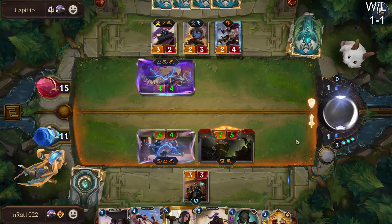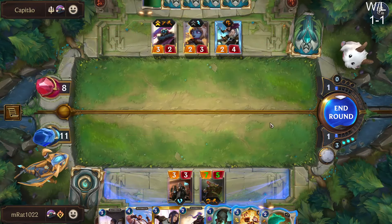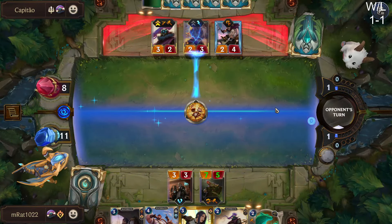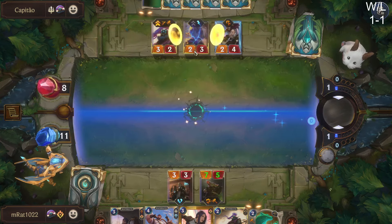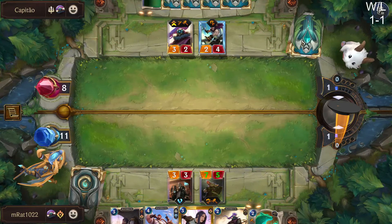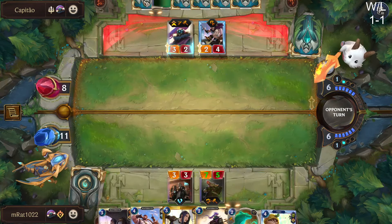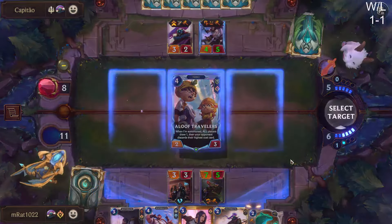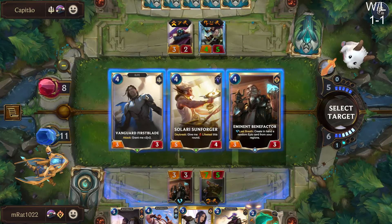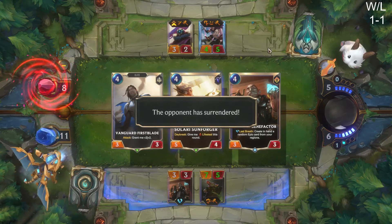That's probably more valuable than saving it to go face because our hand is looking so good right now. Maybe that's another weird call, but another Aloof here is just so good — get rid of either Rally or Concerted Strike. This guy's the biggest. Vanguard Firstblade will just die — let's just go with this guy. He just surrenders. Let's go. That felt really good. That's what I mean — those turns four with the Forge Chiefs and the Aloof Travelers are so good.